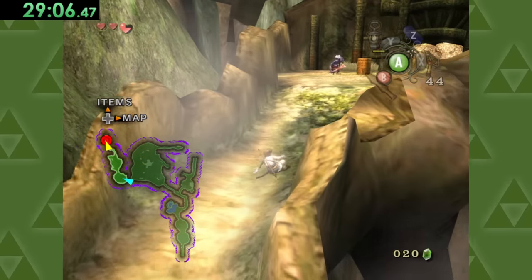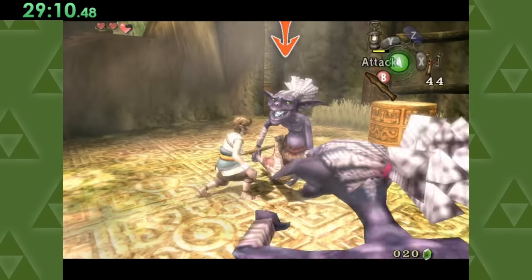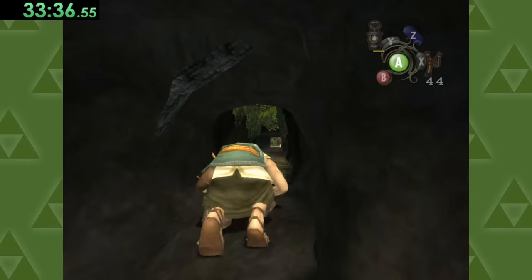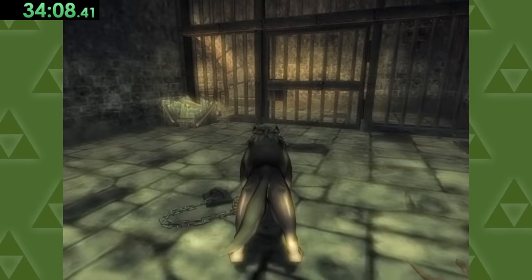As I was doing this, I was chuckling to myself thinking about a scenario where someone is playing through this game for the first time, but also happens to skip all of the cutscenes. It would be so confusing, but like in a funny way. For example, this part here where you're sneaking over to the springs to get Epona back, and now you're a dog in a prison cell.